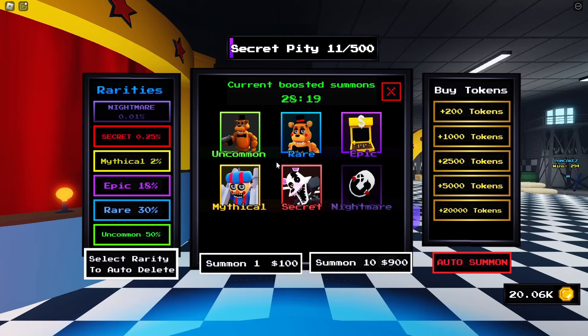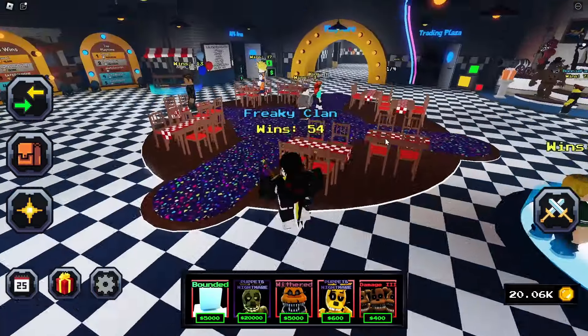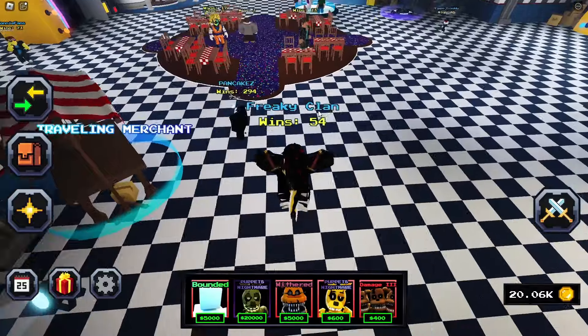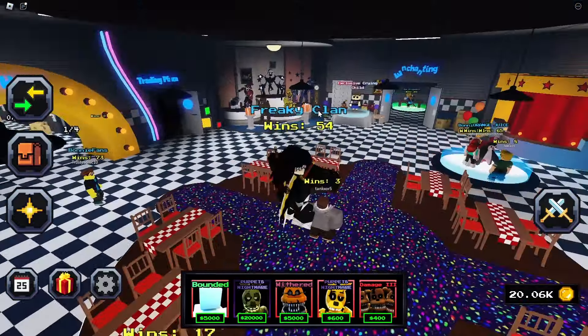If you're going to roll for any Mythics, the one I recommend the most is Balloon Boy, at least for early game. He has splash damage, which is going to help you out a lot. He's going to be a very expensive unit, and since you're in early game it's going to be hard to place him down, but you can do it and it's going to be pretty effective.